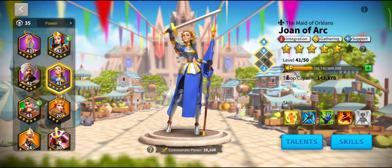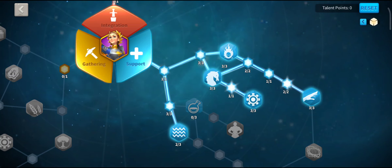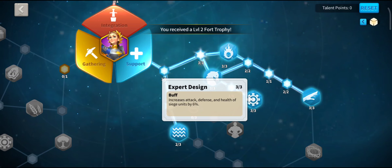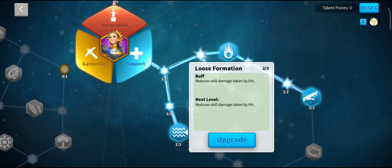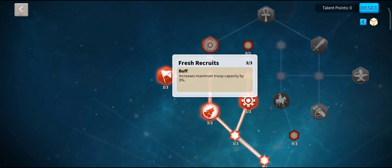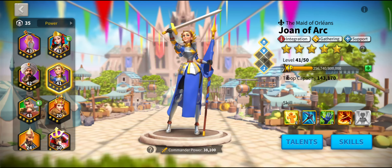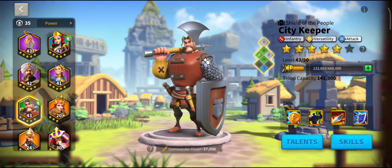A lot of people disagree, but I also like using a Siege commander in my frontline. Expert Design gives 6% defence, 6% health, and 6% attack as a bonus. There's also reduced skill damage up to 9% on the next talent, which is huge, and 15% increased defence when you're below 15% health, plus 3% troop capacity. So Support is in my opinion a very viable talent for your frontline. My full Sunset Canyon frontline is Sun Tzu, City Keeper, and Joan of Arc.